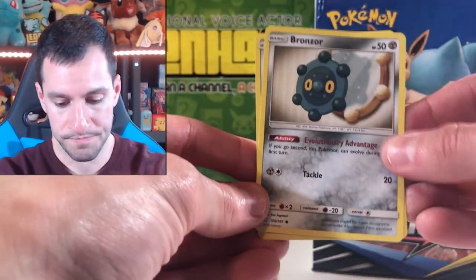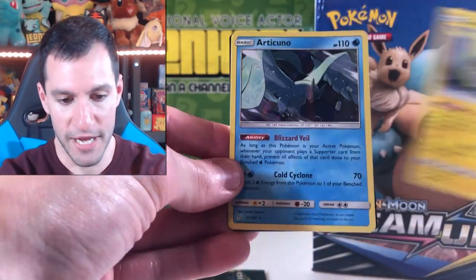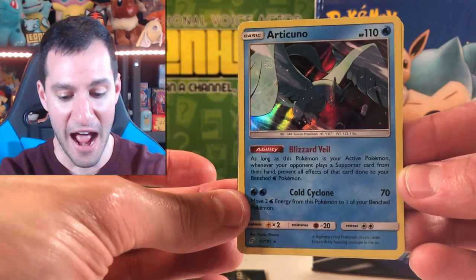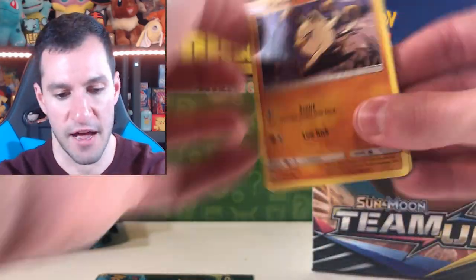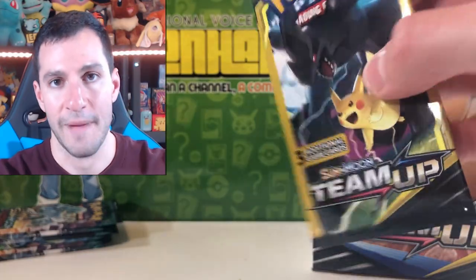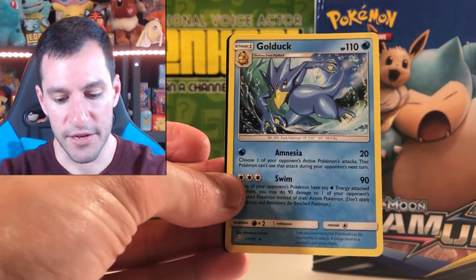Come on Team Up — last opening took all the good pulls, but we did get the Incineroar again. Bronzor, Klefki, Buff Padding. Let's go Team Up — come on! Emolga, Articuno — yay, holographic! Articuno holographic saving the day, and a Steel energy. I'll say Fire again for these last two packs. Manky, Litten, Pupitar. I do still have more Team Up Dollar Tree packs, so look for that in the near future. Paras, Pawniard, and a Golduck.